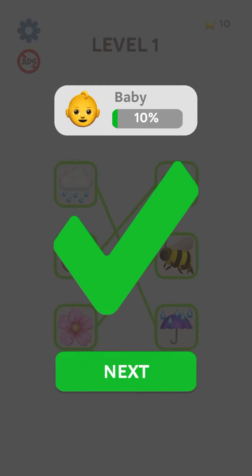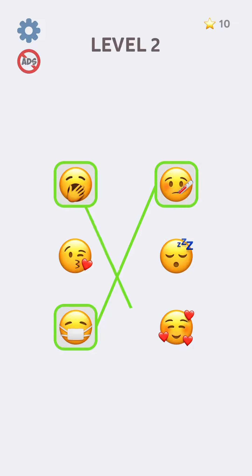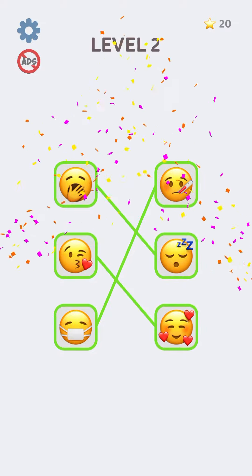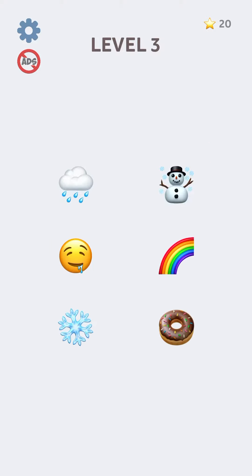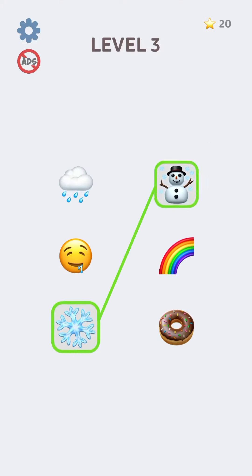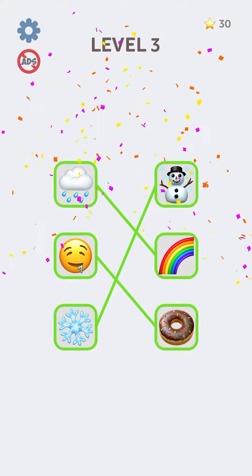Just match these emojis — so if this one is wearing a mask, you must be sick, and this will go here. Level two is complete. Let's play level three now: snow, snowman, clouds, rainbow — and there you go, level three is complete.